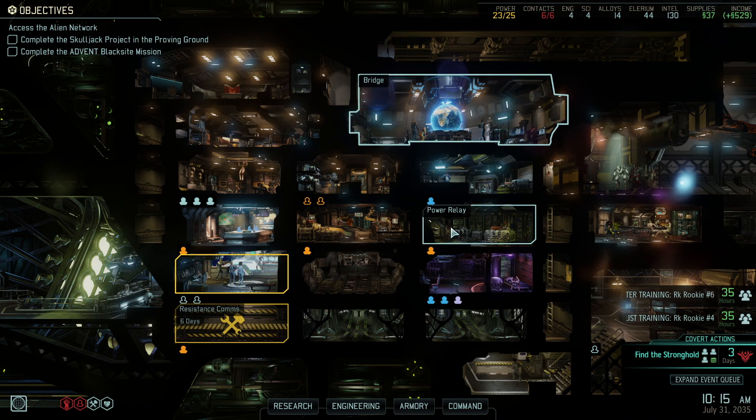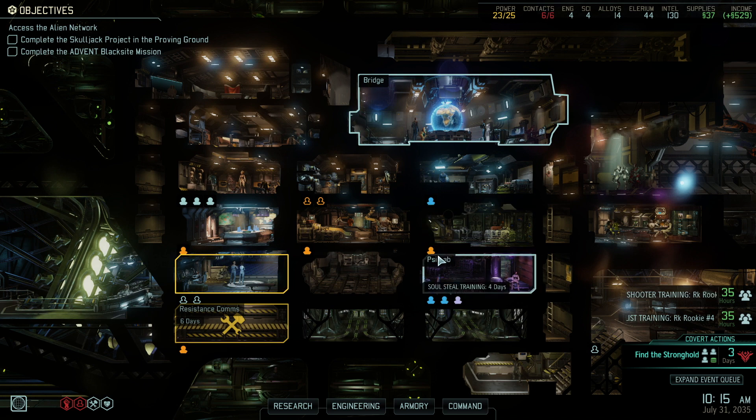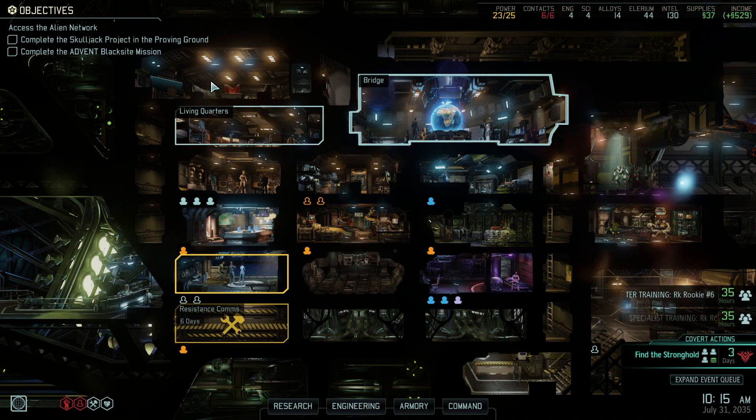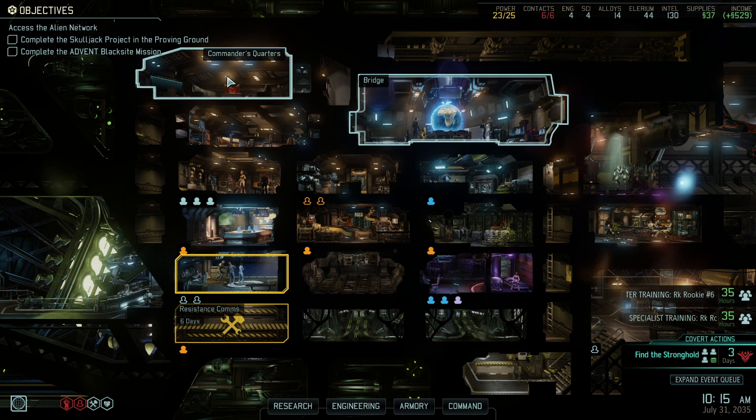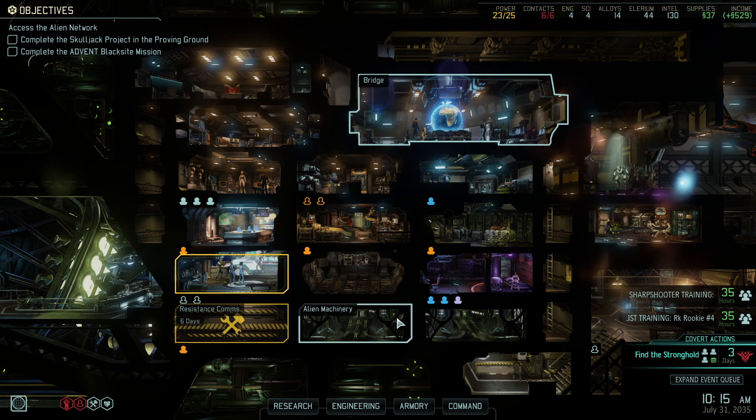Hello everybody, this is ZigZag Zog coming to you from somewhere in this world. We're back to continue our playthrough of XCOM 2 War of the Chosen featuring the Long War of the Chosen mod. Before we head down there, I want to come back after this mission and take another peek at our haven management — there are some issues and we may have to shut down some havens and go into hiding off of intel.